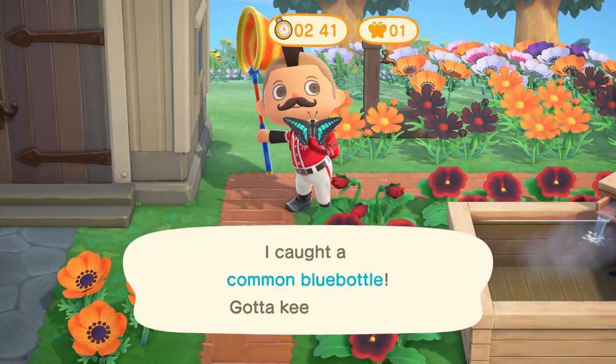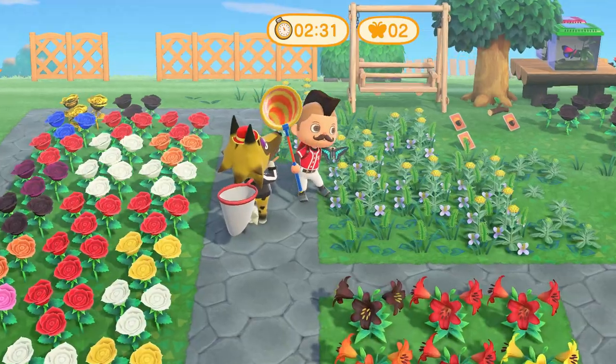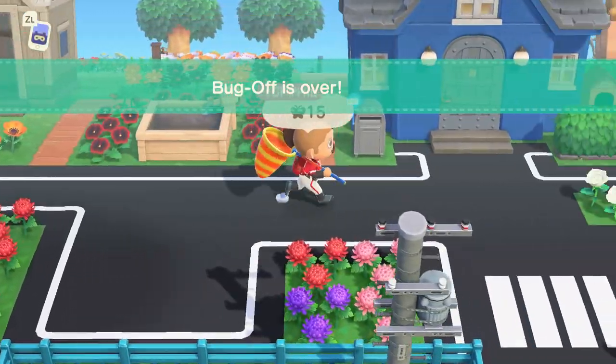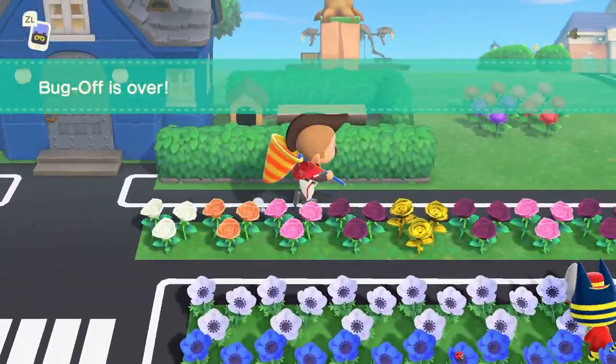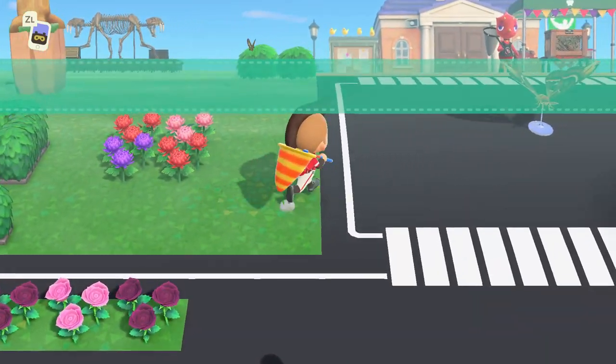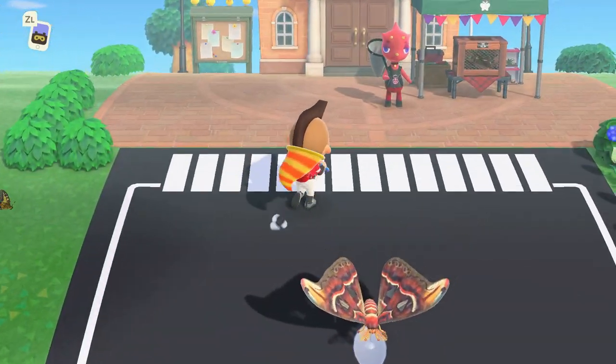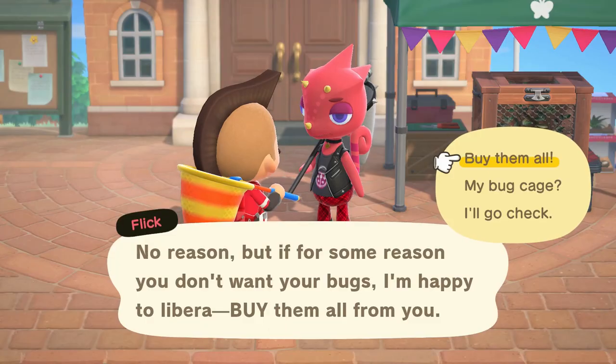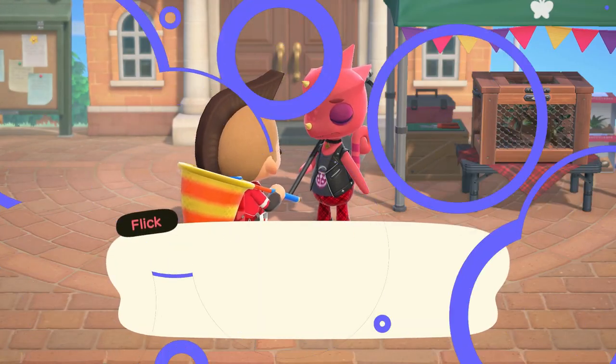All bugs you catch will automatically be transported to Flick's bug cage once they're caught. At this point, you can choose to sell all of your bugs to Flick at the typical 1.5 times their normal sell value, or you can choose to keep them for yourself. However, you do have to clear them all out of Flick's cage before starting a new Bug-Off round.